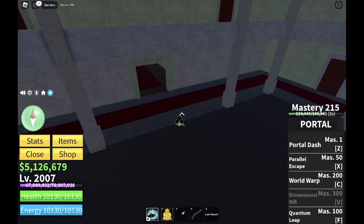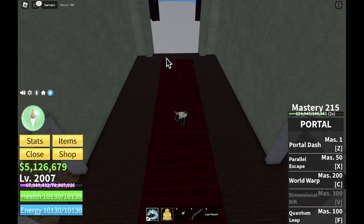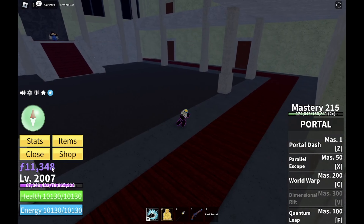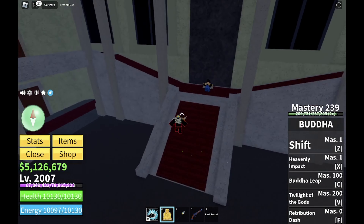Alright, hello guys. In this video, I'll be teaching you how to get dark death step. The requirements are 2,500 belly, 5,000 fragments, and you also need to have gotten the library from this guy, and you need 400 mastery on dark step.